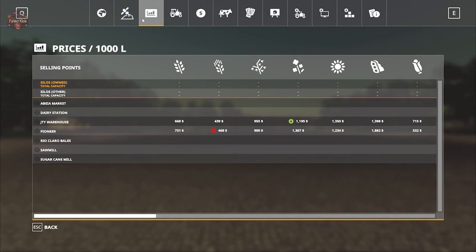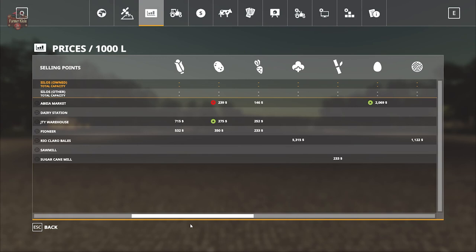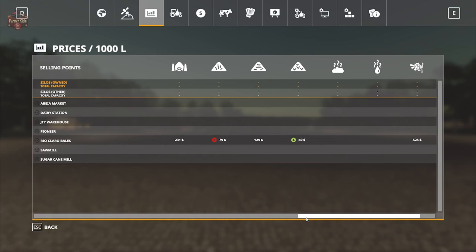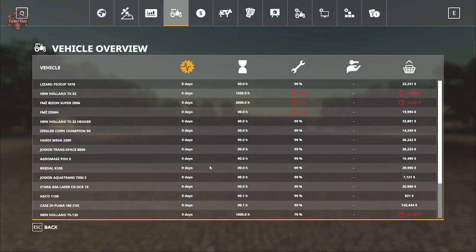Looking at the prices screen, we have two main sell points for grain. The market also accepts potatoes, sugar beets, and eggs. There's the sugar cane mill for sugar cane, the dairy for milk, and a bale sell point for cotton, wool, silage, hay, straw, grass, and pellets if using Straw Harvest. Since we don't own the BGA at the start, it's not listed on the prices screen. There's also a sawmill to sell wood chips.